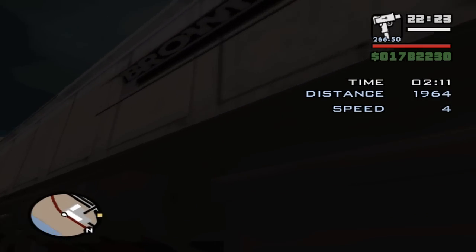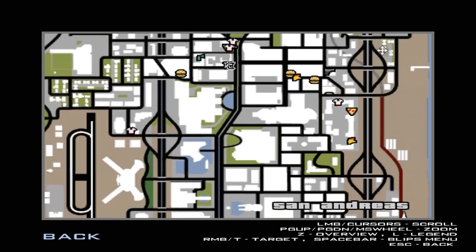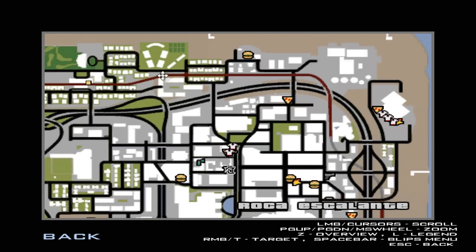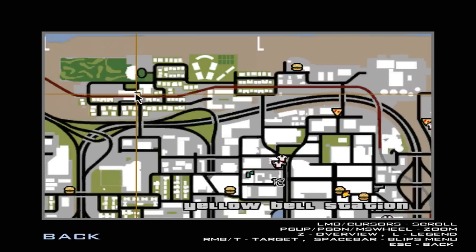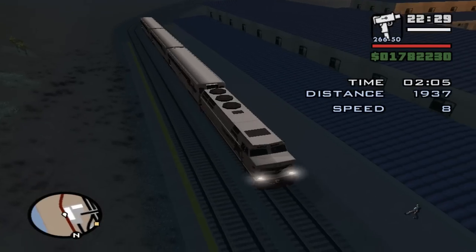Now we get another time limit and another location. Checking your map is always good. Next stop is at Yellow Bell Station in Los Antares. Once again speed up to 40.